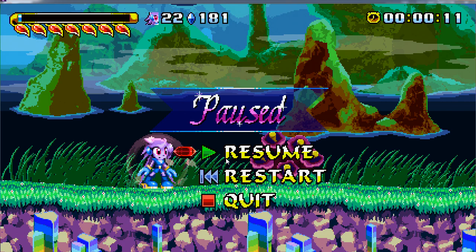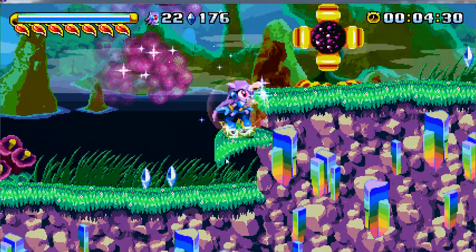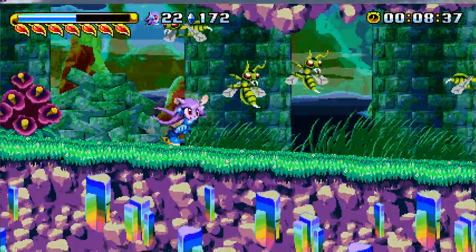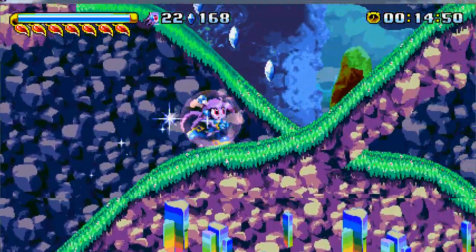Welcome back everyone! We are playing Freedom Planet once again as Lilac the Dragon — Lilac being the fast one of the bunch. We are at Pangu Lagoon right now. This is the stage that only she has access to, and the reason is that this is very much designed with her in mind. So we're going to be seeing special things that only she can do in this stage.